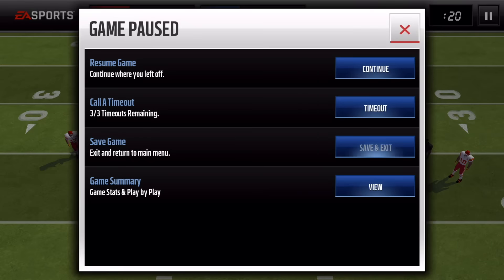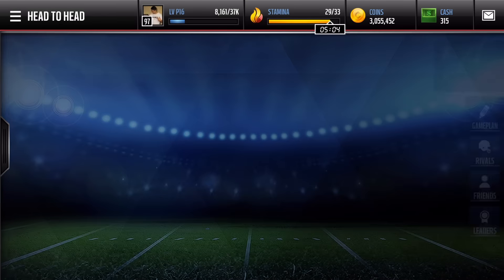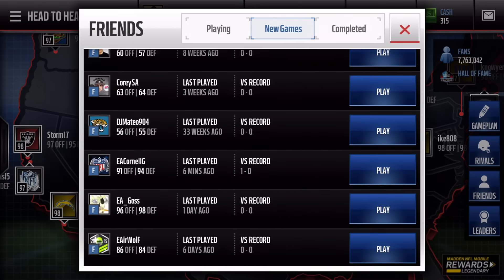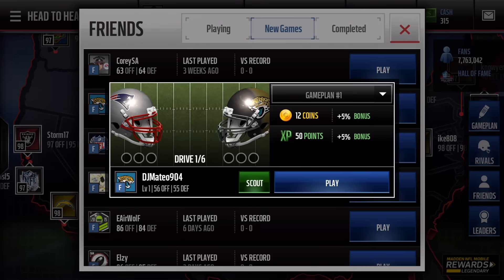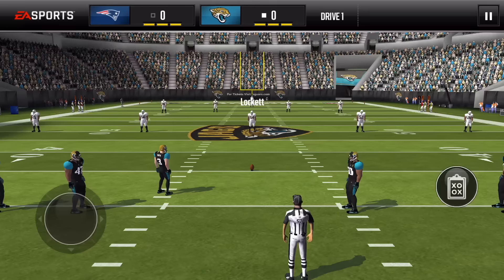Let's go ahead and save and exit out of this game. I'm just going to go ahead and click head-to-head and go face one of my buddies. I'm just going to find someone that's low overall. We'll go ahead and play DJ Mateo because I want to get a touchdown and see what it looks like zoomed in — I want to get a quick touchdown. So here we go guys, let's go ahead and play my boy DJ Mateo against the Jags.